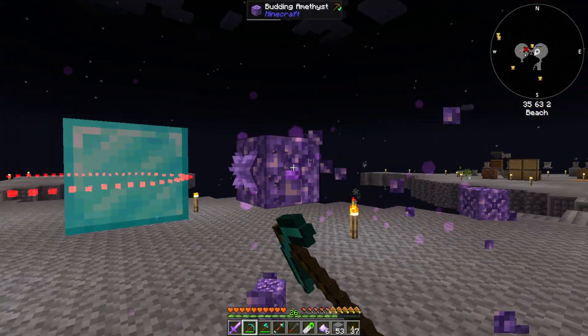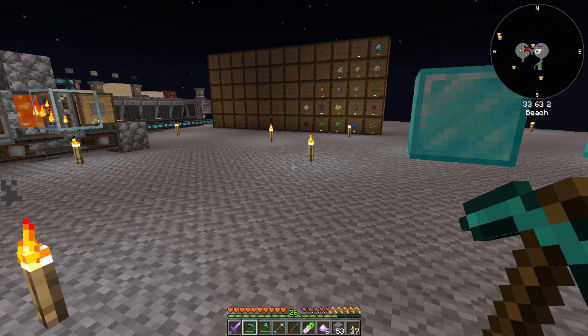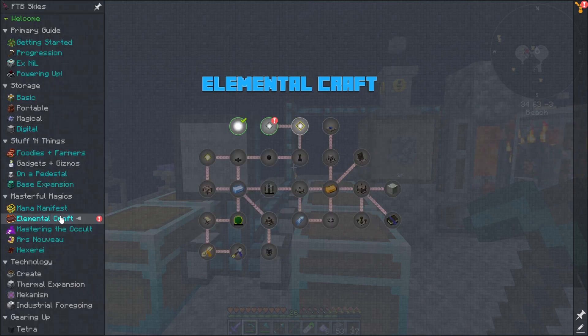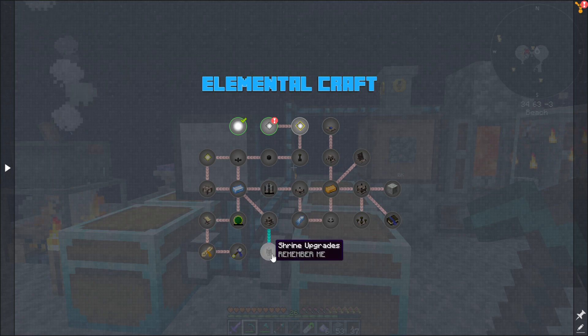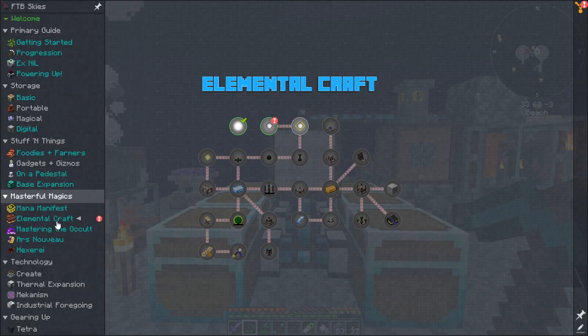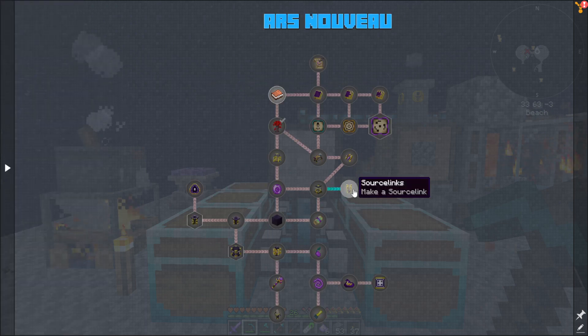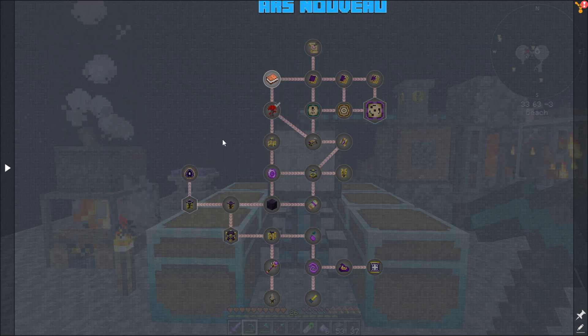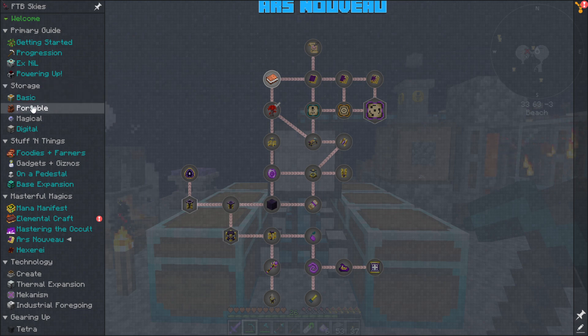So for now let's go ahead and break these up and think about that quest. Elemental Craft will give us automating with the thing back there, which seems like it's not quite working. And I haven't messed with Elemental Craft, so I might do that as well. Ars Nouveau though has Amethyst Golems, which I am interested in, and there's a quest for it. I've also been meaning to test out Ars Nouveau for a while.